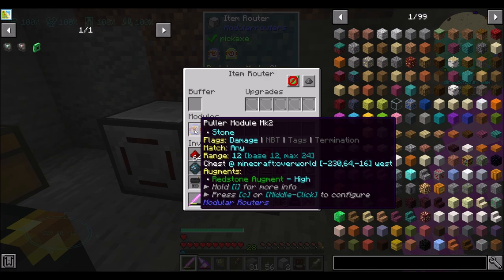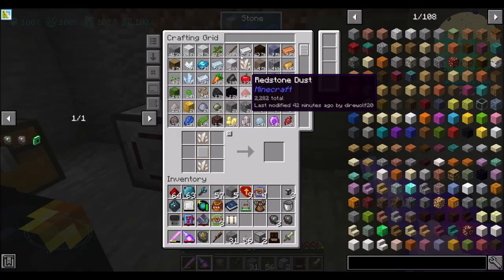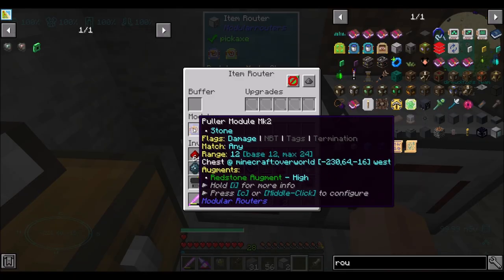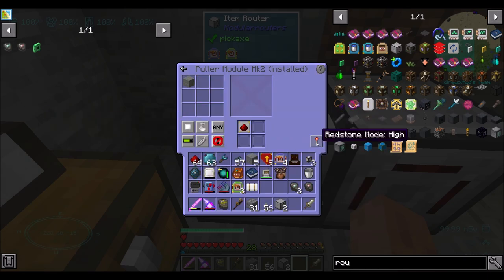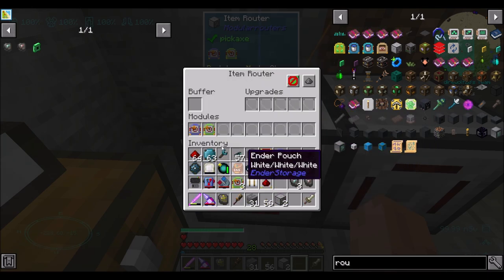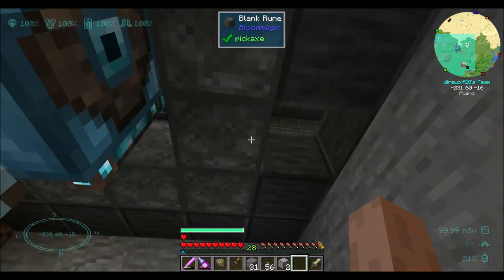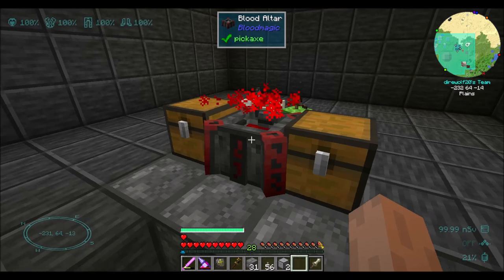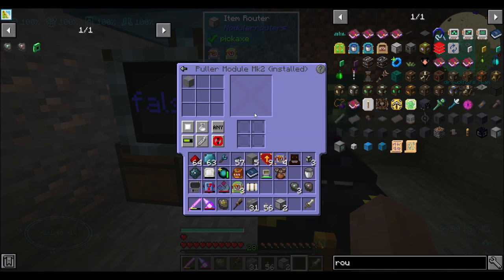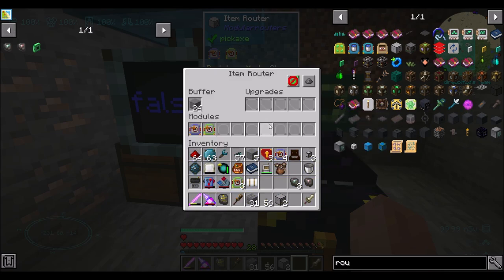How about we do two item routers? I'm going to remove you two and just have another item router here. So this guy is pulling out of the chest when he receives a redstone signal, so maybe I want to put him on the other side. So he will pull out of the chest when he's got a redstone signal — one thing. Actually, I want you to run all the time pulling stone out, and you should only run when you have a redstone signal high. Now, if I'm correct, this should do that and then immediately go in here — perfect. He will continuously pull stone, so he'll always have stone in his buffer.